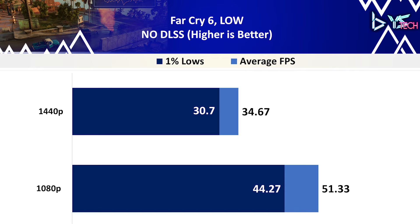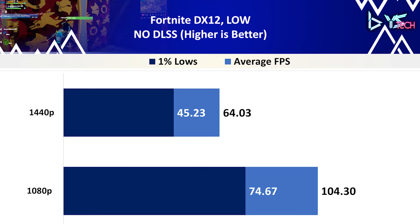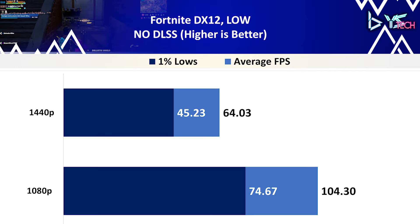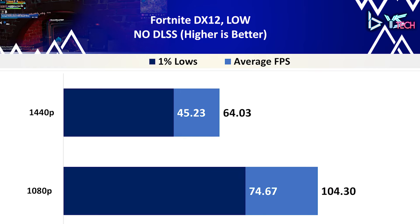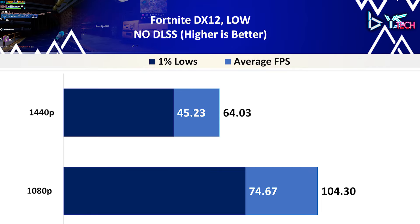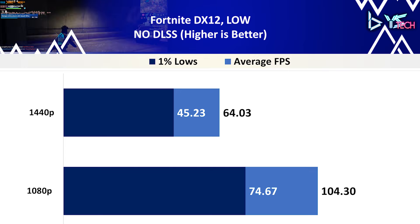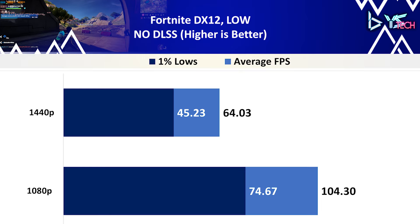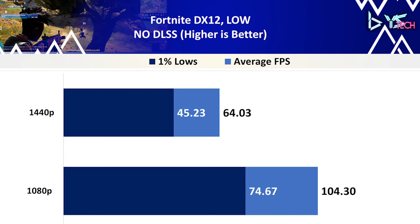On Assassin's Creed Valhalla on low settings, the 1080p result had 46.1 FPS on average compared to 32.07 at 1440p — a decrease of 30.5%. The 1% lows were 38.47 at 1080p compared to 23.47 at 1440p. This game didn't feel smooth on the benchmark; there were some hitches and frame time issues — it was a little too choppy, so although the average FPS wasn't that bad at 1080p, I probably wouldn't recommend it on the 1050 Ti.